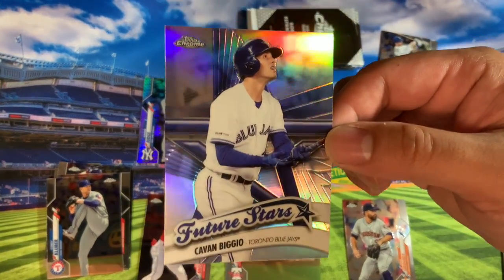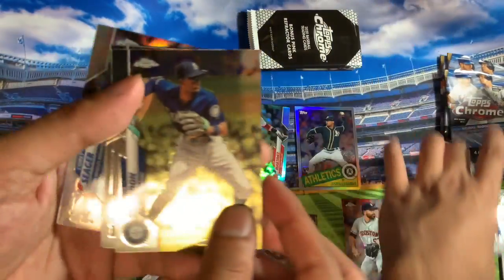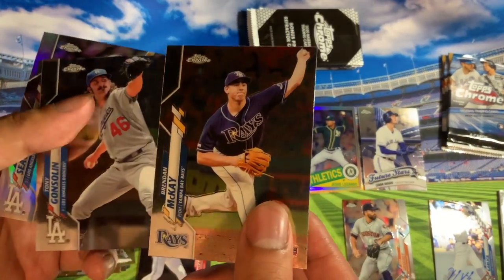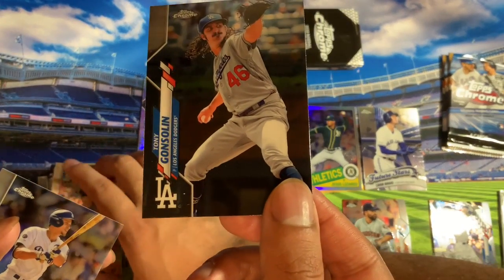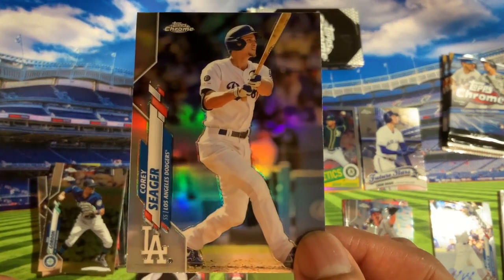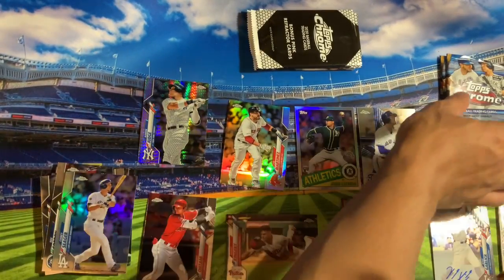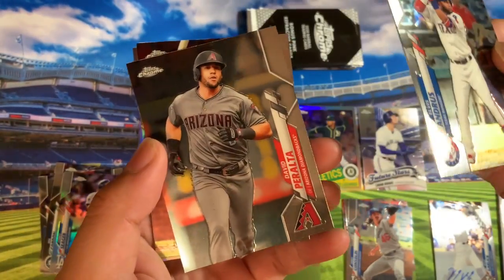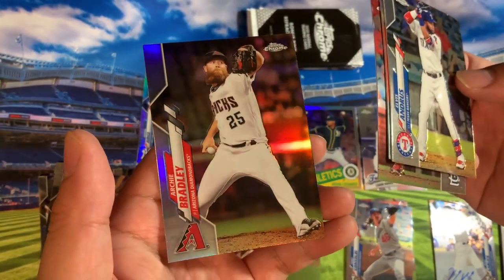And then we got a Future Stars Cavan Biggio — nice Refractor. Dee Gordon. Brendan McKay. Tony Gonsolin — he's good, we got his autograph all the time. Corey Seager — is that a refractor? I got Elvis Andrus. Derek Peralta. Paul DeYoung. And Archie Bradley.